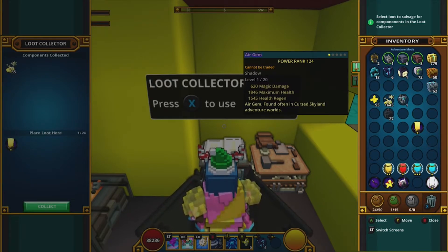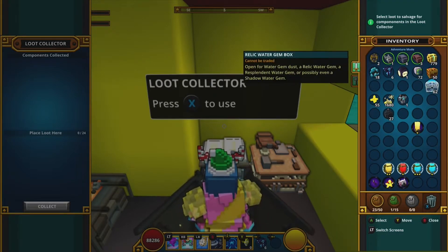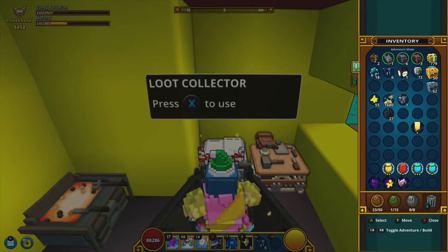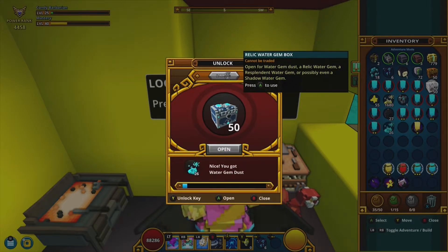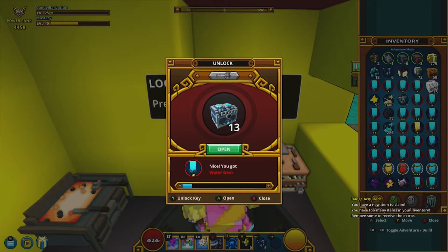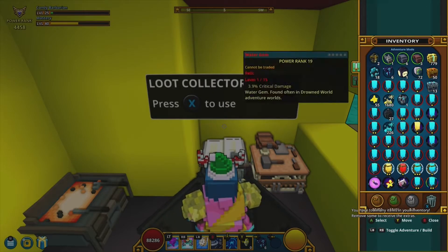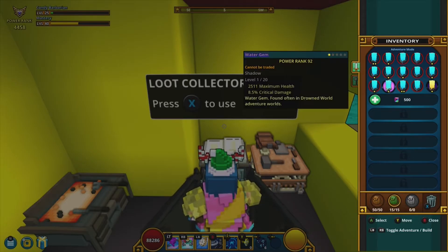I don't know exactly what all class gems do — I'm new, only four or five days in, so I'm honestly learning alongside you guys. If I say something wrong, feel free to correct me. Now we're moving on to the water gem boxes. I'm really hoping to pull an empowered gem from one of these, though the odds are pretty low.